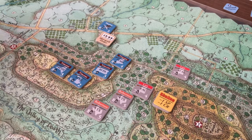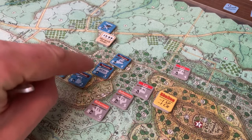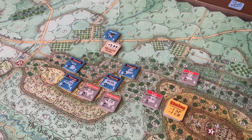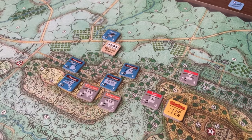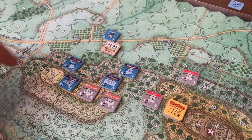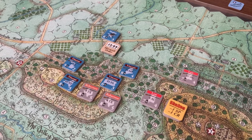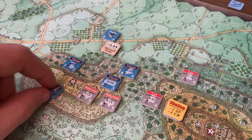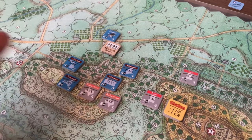The 16th Michigan only has a cohesion factor of two, so they're the weakest of the bunch — the best chance of breaking them. Robertson's 5th Texas was able to dislodge Vincent's 16th Michigan. The 16th Michigan's defensive fire had no effect, but they were able to escape unscathed without any morale or depletion results. However, that leaves the Confederates in command of two of the three victory points.